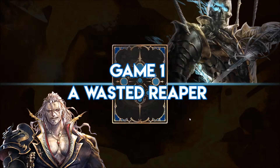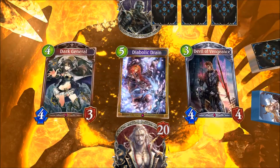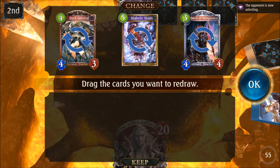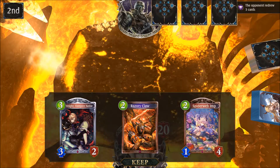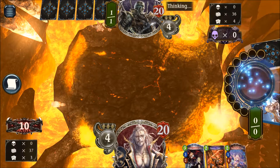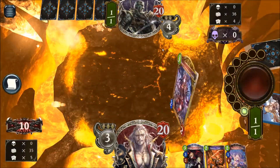So our first matchup will be Bloodcraft versus Shadowcraft — we are facing the strongest class currently in the game. The starting hand is really not what we like to see so we're replacing everything. We want to have our early units that we can play on turns one, two, and three. Unfortunately nothing to play on turn one, but we have Spiderweb Imp for the second turn and Vampire Noble for turn three. So especially if he's not going too aggressive, we should be fine.